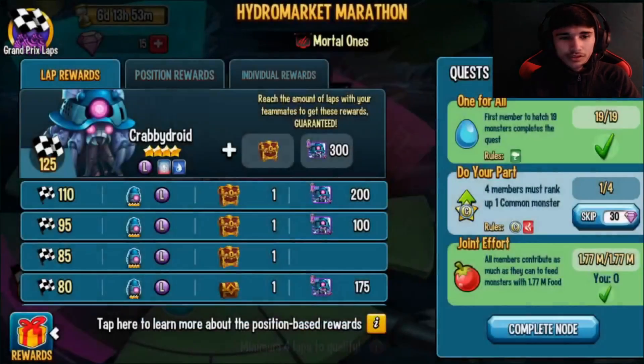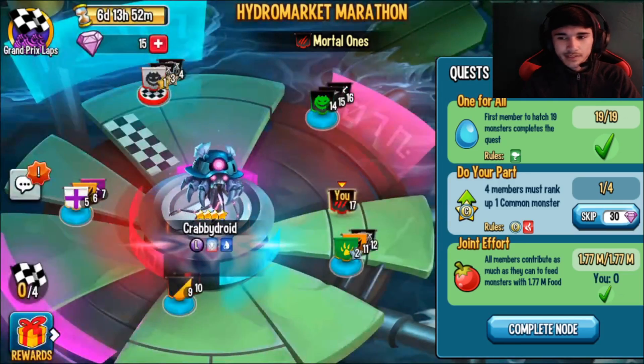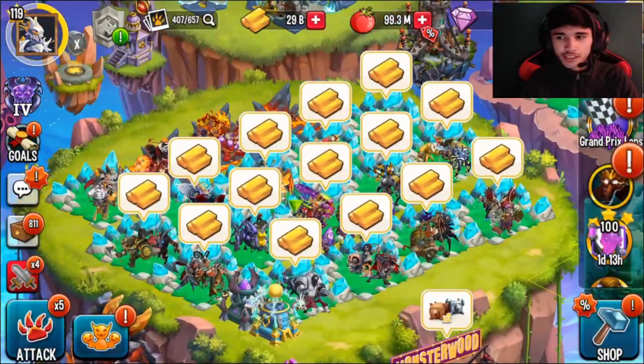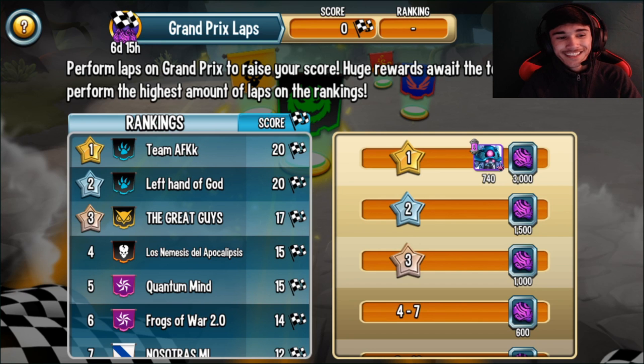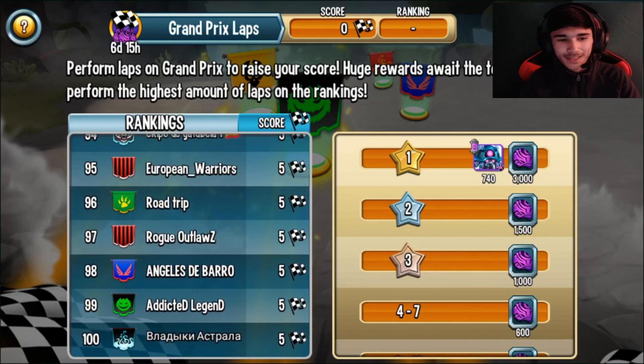You also get 300 extra cells at 125 laps. I'm not sure many teams would go for that. Let me check the leaderboard — right now team AFK is on top with the Left Hand of God at 20 laps, and third place is also at 17 laps. These top teams are already at 20 laps on the first day, which is actually very impressive.